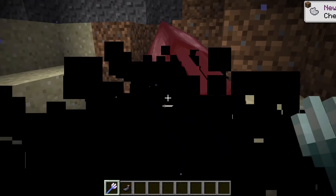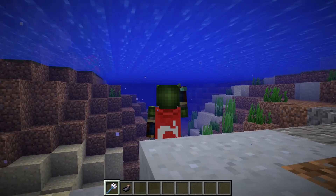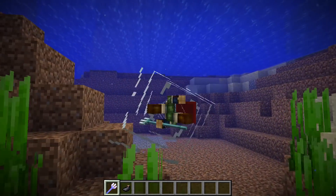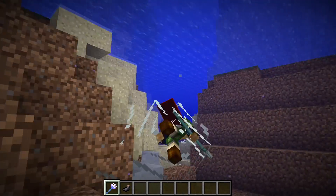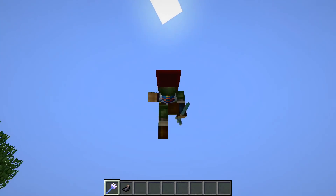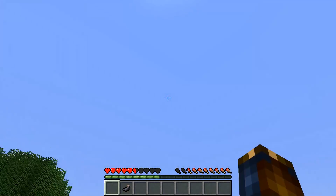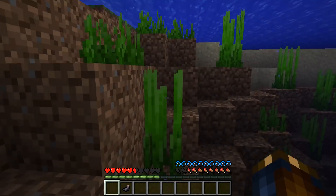One more cool thing to note: if you're using the riptide enchantment underwater, your model will spin around with some nice wake effects like a torpedo rushing through the water. And of course this doesn't come without its share of bugs — notably, using your trident with the riptide enchantment in survival mode will simply make it disappear.